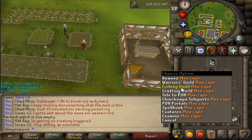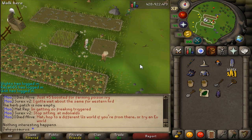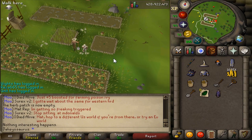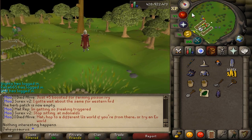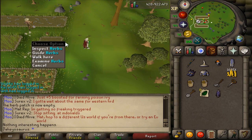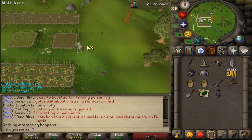I forgot my key, but at the Ardy farm we've got Super Compost. We'll put the Super Compost in there and then a Snapdragon Seed again. For a real comparison you'd need to do a lot of herb patches, because it could just be RNG that I get 7 herbs from the Ultra and 8 from this one. We'll come back in 70 minutes to check.